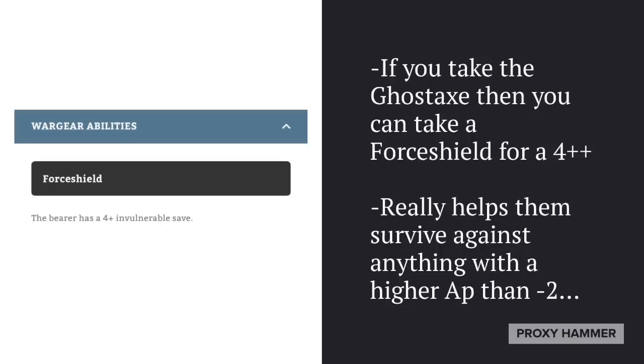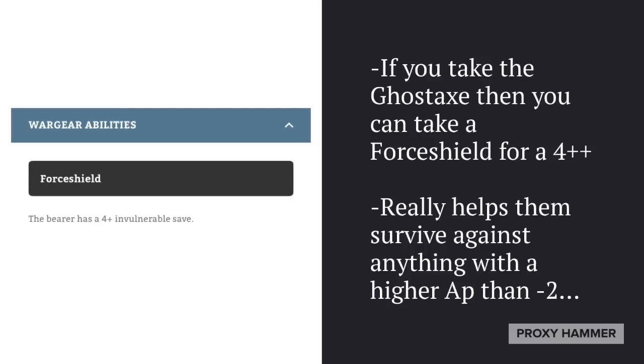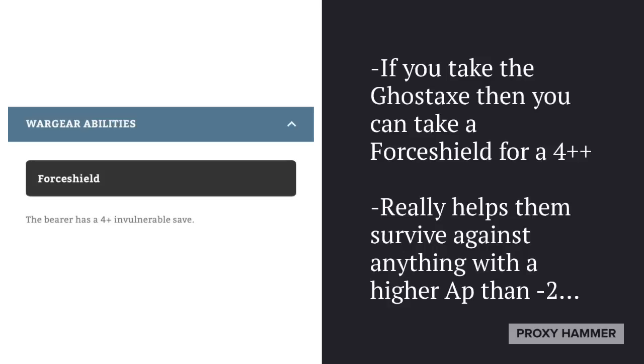As for their wargear, they do come with the option of taking the Force Shield and the Ghost Axe, which gives you a 4-plus invulnerable save. This really helps them survive against anything with a higher AP than minus 2 — so AP minus 3, like plasma rifles from Tau Crisis Battlesuits, or a lot of other high AP shooting. Do keep in mind though that functionally they have the same durability as Wraithguard against anything with AP minus 2 or less. If you find yourself not really going against opponents with really high AP weapons, it's not going to matter all that much.